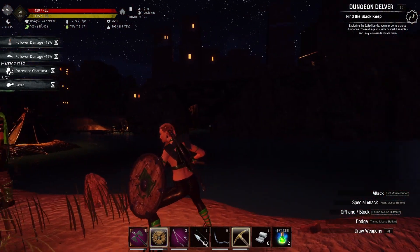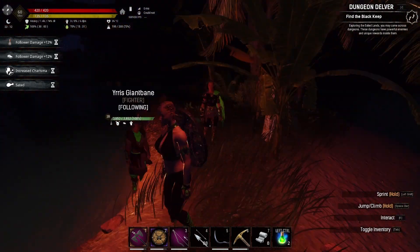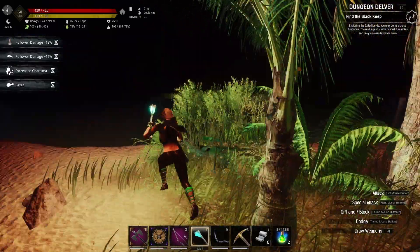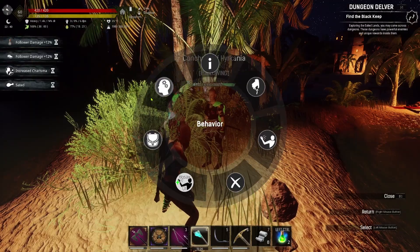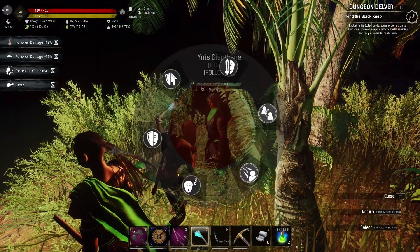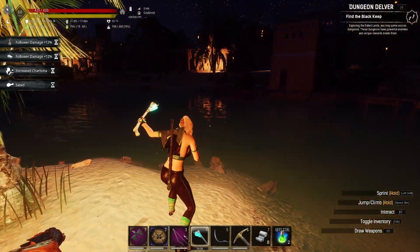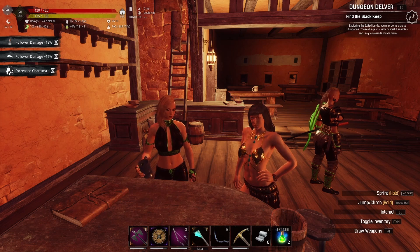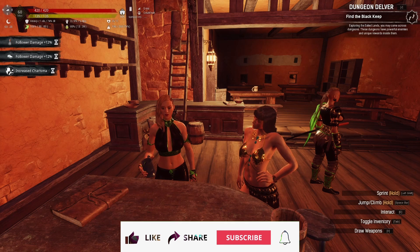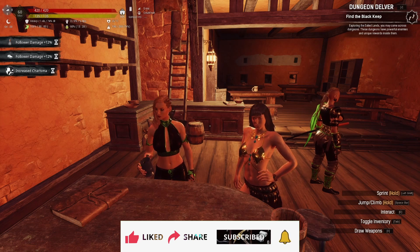Right, here we are — in the centre of Sepumaru, just behind Kunin's Tavern. Little tip for you: when you're in Sepumaru, just put any thralls with you on guard me, because they're a violent bunch and they'll just start attacking everybody given half a chance, and it can lead to a lot of problems. That was the Midnight Grove in the Dungeon Delver Journey Step. Next up will be the Black Keep, so keep your eye out for that one. Have a look at a couple of these videos, like, share, subscribe. Take it steady and I'll see you later. Bye.